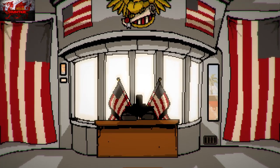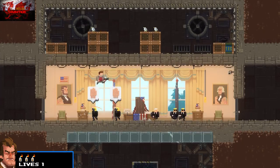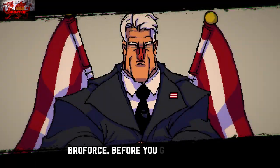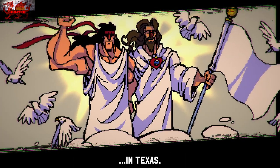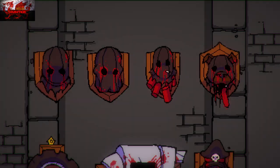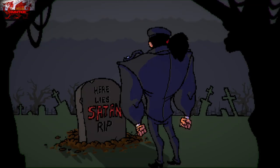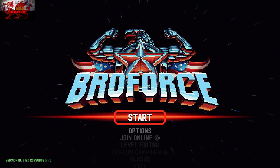A couple of guides tell you to play through the first level for these miscellaneous achievements - where you have to become a certain bro and kill an enemy a certain way - and then constantly restart the level. But instead, for the majority, we are going to do this in level editor mode. This makes it about 20 billion times easier and a little bit faster. So it is time to head to the main menu and go down to the level editor.